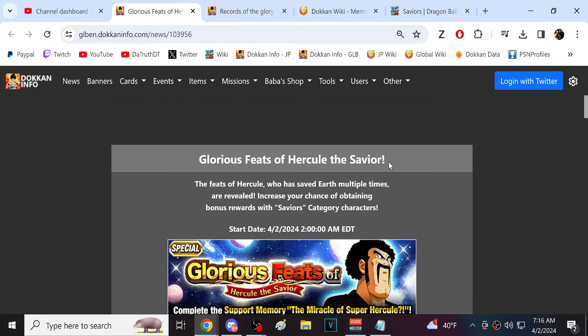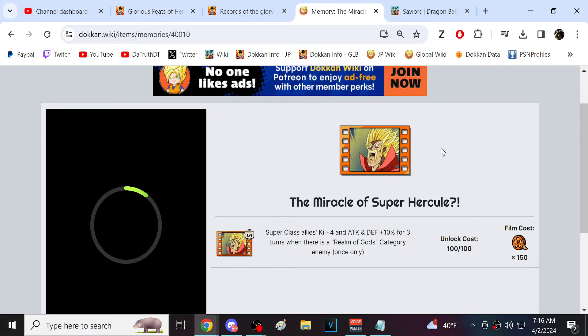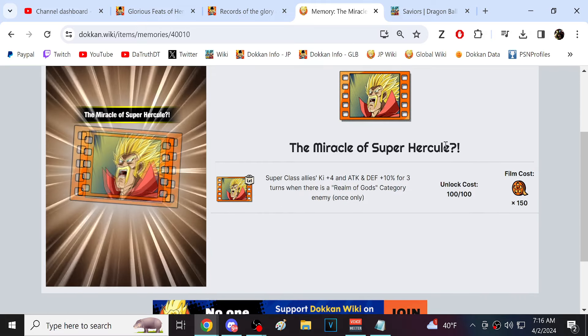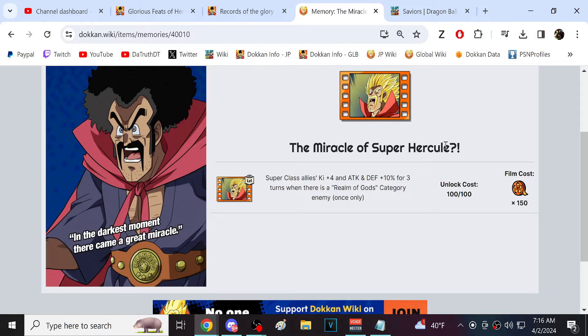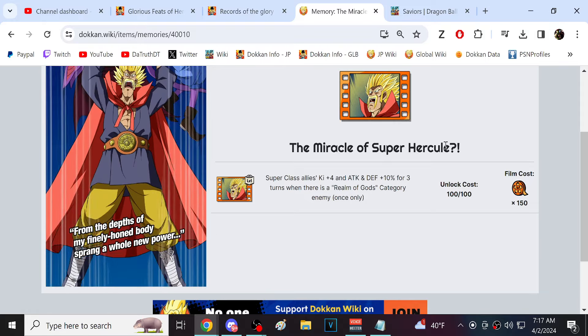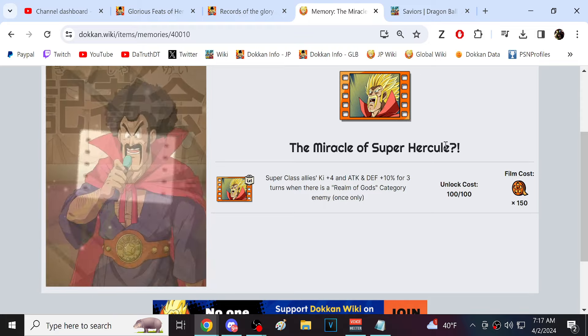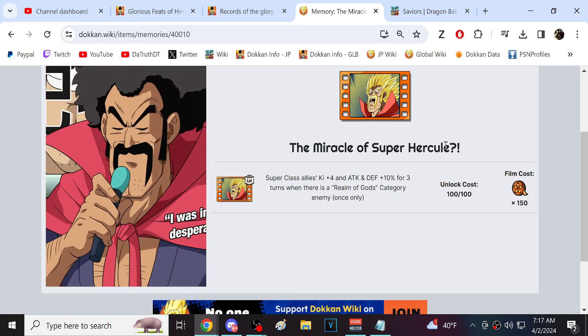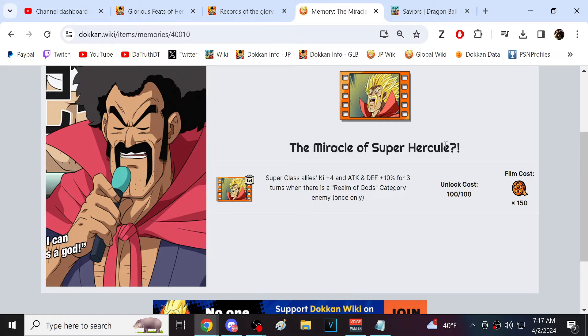People are pretty upset because they did introduce Super Saiyan Mr. Satan into the game, but at the moment it's only just this support memory, which we're able to grind up from the event. I did see some people upset that support memories are bad because they use these instead of making them cards. But that's not true — we've already seen they used Majin Vegeta in both a card and a support memory. So they could still do a Super Saiyan Mr. Satan card. It's a little odd to me that they didn't just release him as a unit right here.